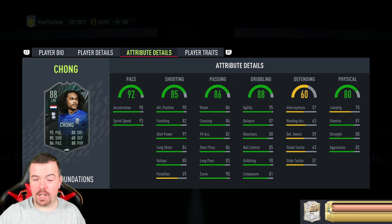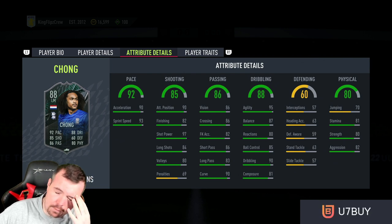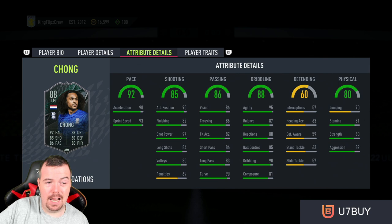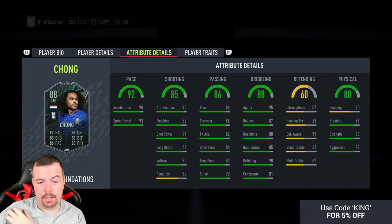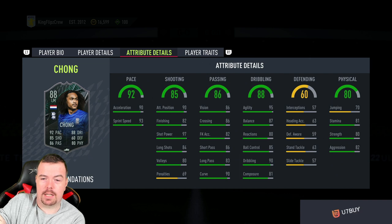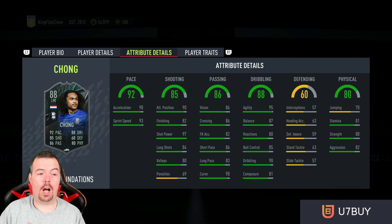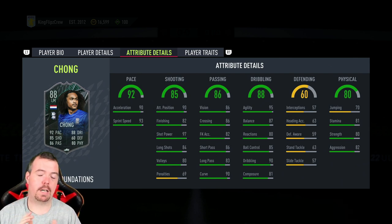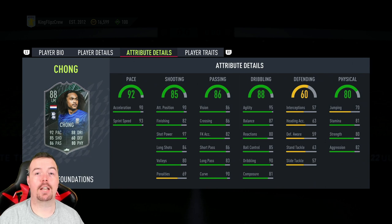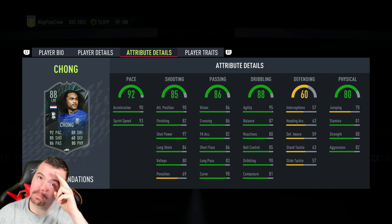Estimated cost is around 90k. The good thing with Chong is that being from the Netherlands he has a lot of links, and there are plenty of other squad Foundations SBCs as well. Let me know in the comments below what you think — it's not a bad card. If you found this useful, feel free to drop a thumbs up, it does help the channel. If you want to see more SBC videos like this, hit that subscribe button and turn on notifications. Thanks for watching — see you in the next video, peace!